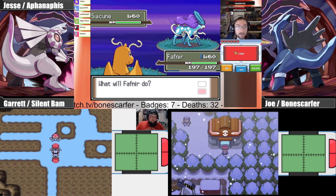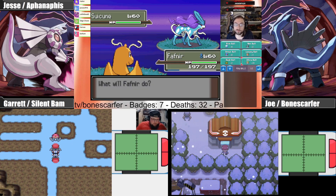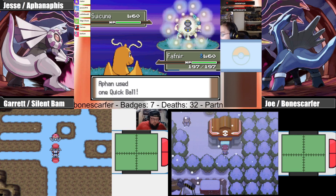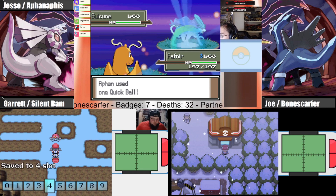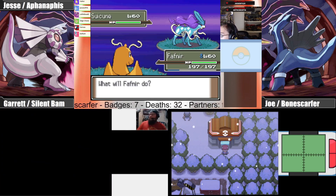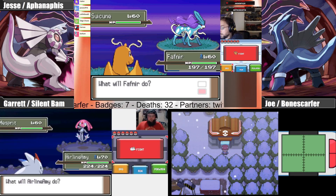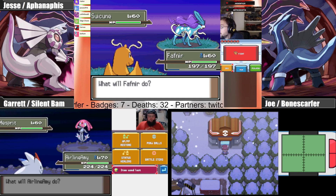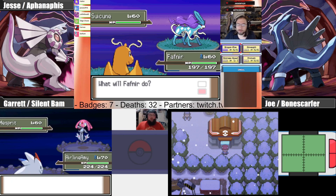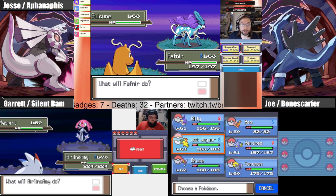This guy doesn't have an Ice move. I'll try a new save slot. The other legendaries are catch rate three, and the birds are pretty sure threes too. I think everything's three catch rate. Jesse cut out — the birds are probably threes for sure.